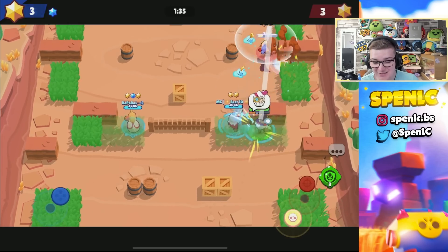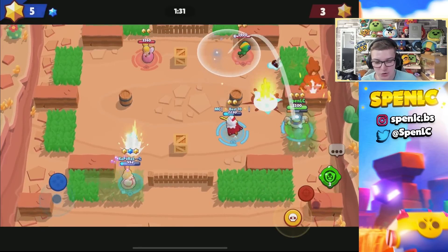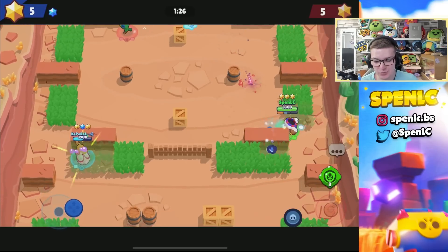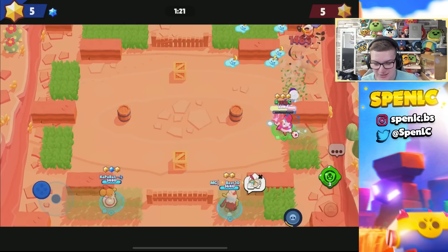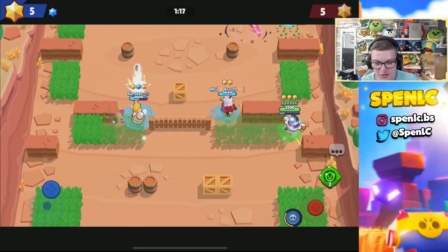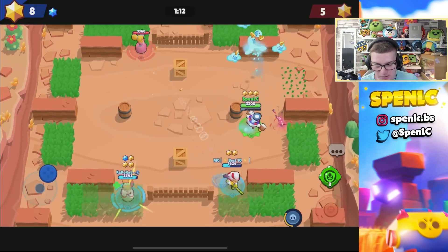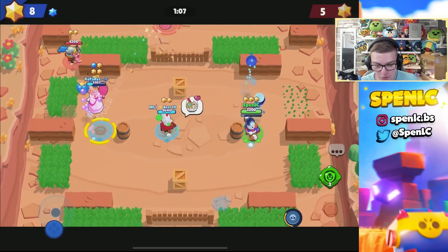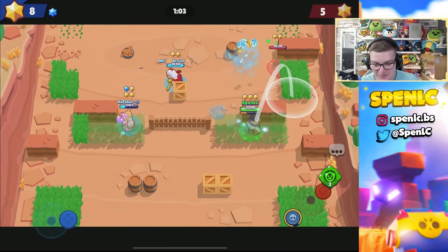One thing about Tick is that he's so good with pretty much every single gear, so you don't necessarily need the vision gear on Tick. But if you haven't used any gears on Tick yet, vision gear is definitely one that Tick can get a lot of value out of. It's also a really good counter to Leon — you can see him for much longer in the grass.